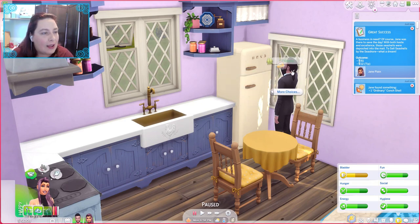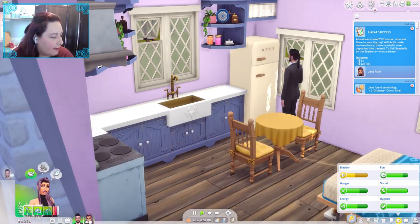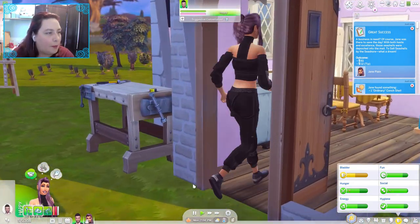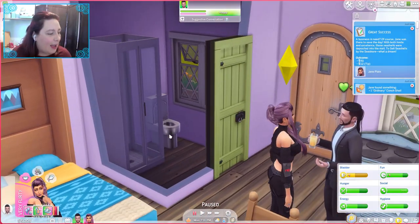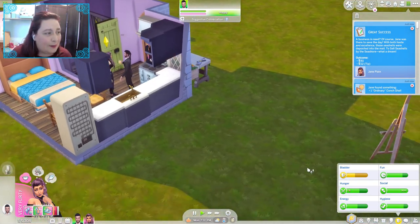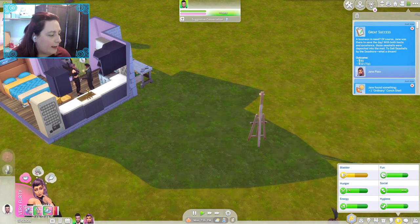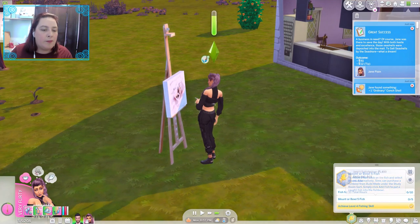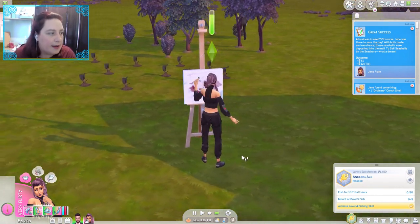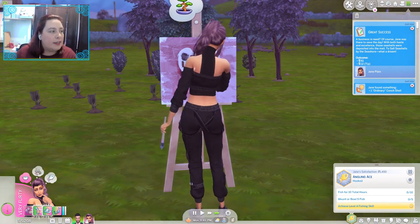Let's go kiss hubby. They do look like a gorgeous couple. She doesn't need to eat or pee — let's get her to do a flirty painting. Let's get him to come out and weed a bit. She can do that and then we'll go do some fishing because she needs to get those 10 hours done. Because we want the money tree — the money tree is going to make the game for us if we can get it.